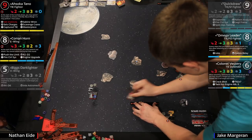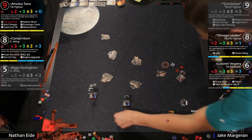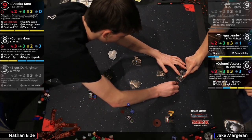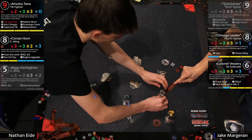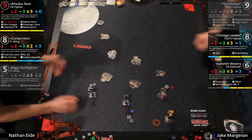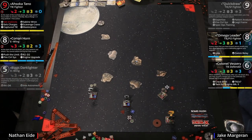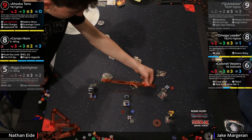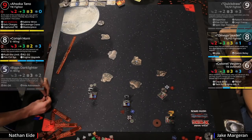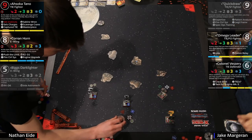It looked like it wasn't going to happen — Jake was heading towards the asteroids and then they just flew right at each other. I think the flip from Omega is a bit early because Vesery might not also have a shot. I might have gone five forward, barrel rolled, then K-turned the next round when they're closer together. You're essentially trying to make sure you never have somebody alone doing their own thing. Vesery is now doing nothing. Corran might have a shot depending on what Ahsoka does — she's hidden right now though.